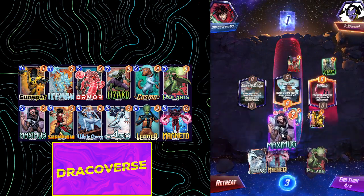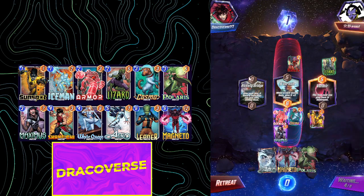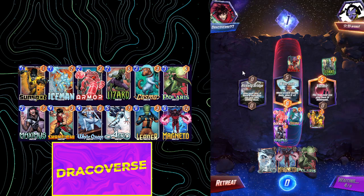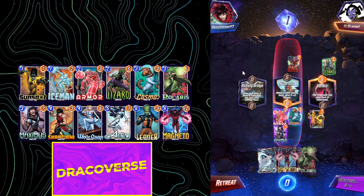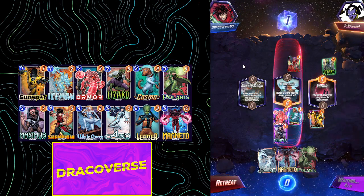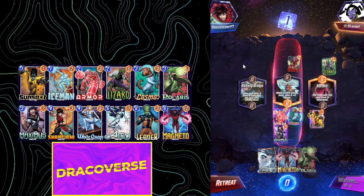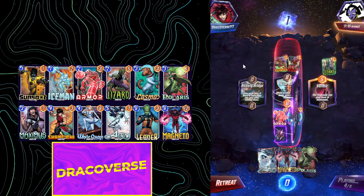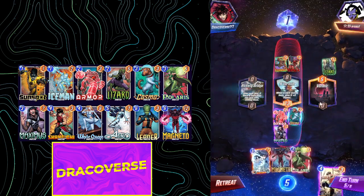Let's go for this one in here and then Maximus in here. So if he wants to contest this location, he's not going to be able to, because we can go ahead and play our Polaris and stuff. If he plays a card here, he loses 100% of the time. That is Killmonger and that is Maximus. We are winning this location.